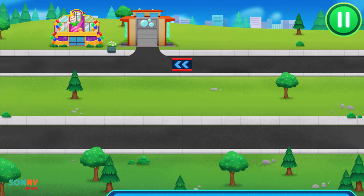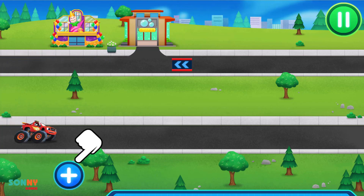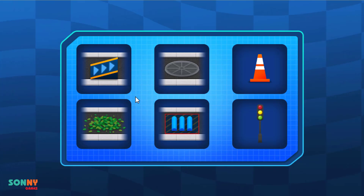Blazing Speed! To earn something new, tap the blue add button. Add more. Look at all the buildings, Monster Machines and decorated ramps.